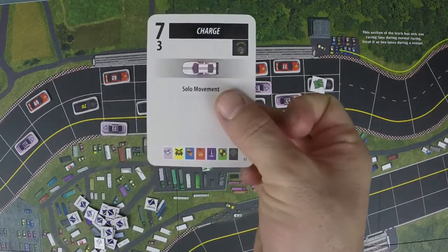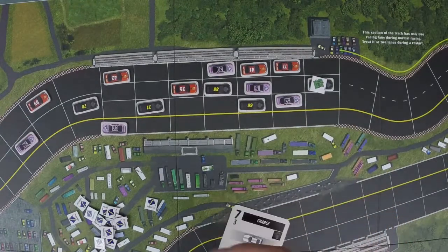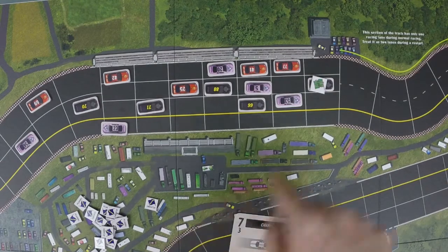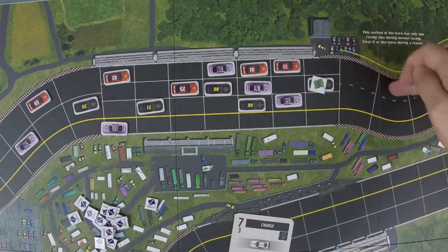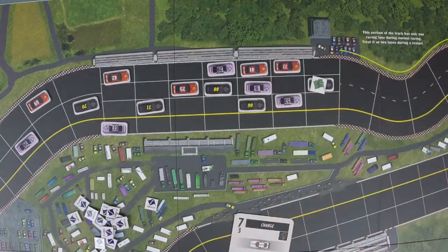For example, with a Charge card giving seven movement points, if I activate the red 77, it would simply move one, two, three, four, five, six, seven spaces. Every space moved forward or laterally counts as one movement point. You can also spend movement points to push other cars — moving laterally into another car pushes it back one space and costs two points, then pushing a car in front of you forward costs three points each time.